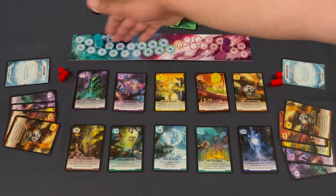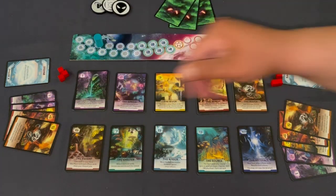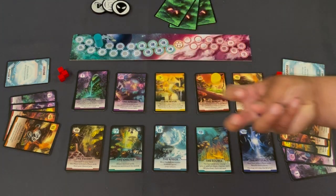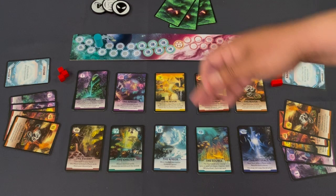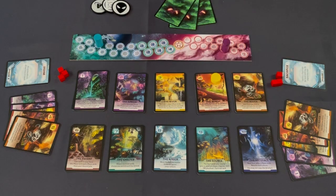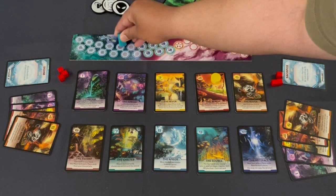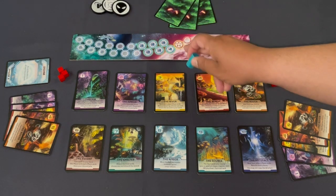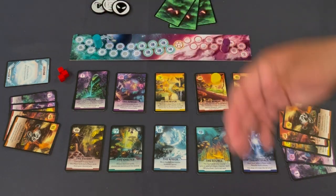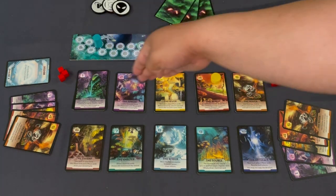The success of the hunter or the hunted is tracked on this board abstractly. Each time the hunter successfully tracks down one of the explorers, the assimilation token moves forward. If it reaches the star, the alien wins. The humans can't defeat the hunter directly — all they're trying to do is escape, represented by this blue counter. If the blue counter reaches the central star, the humans have won collectively.